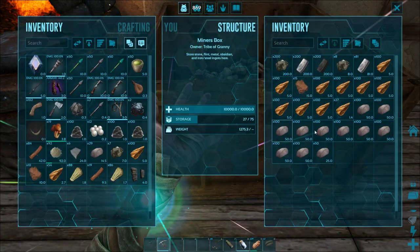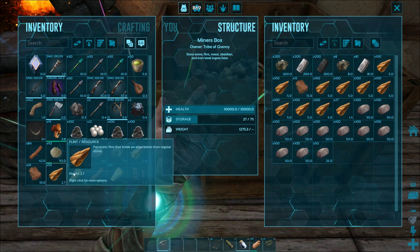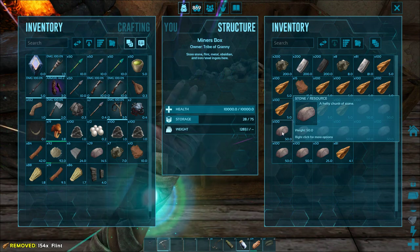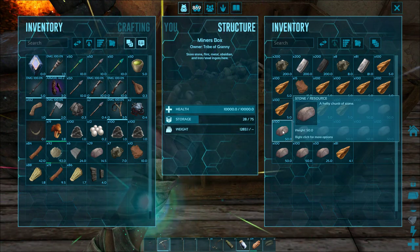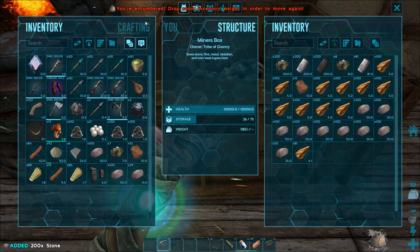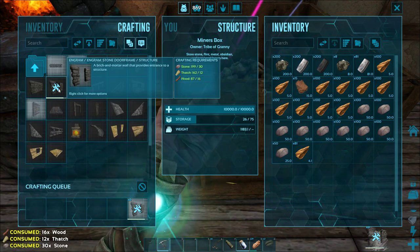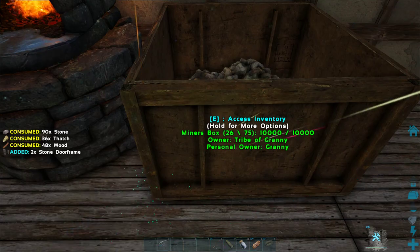I have plenty of stone here. Wood and thatch — that can go there, and that can go there. I'm going to probably need some more thatch. Yeah, I'm gonna need some more wood.